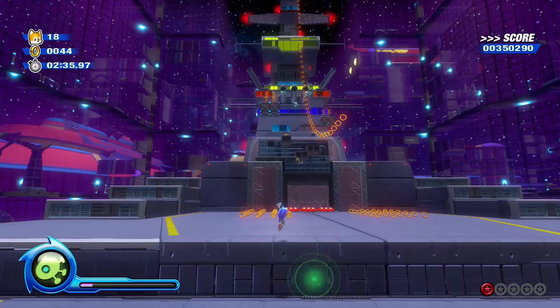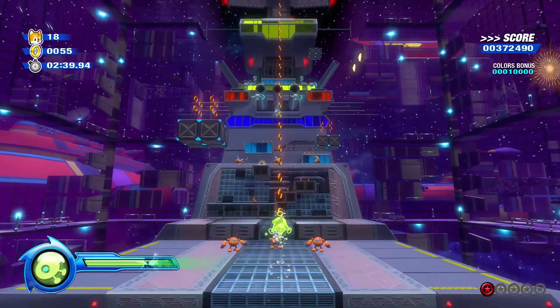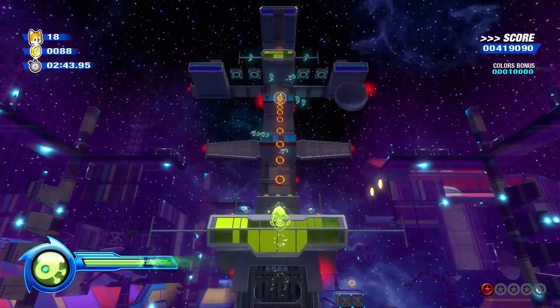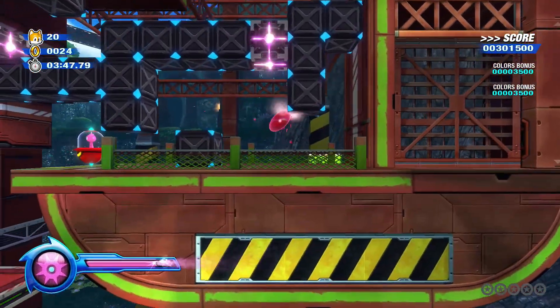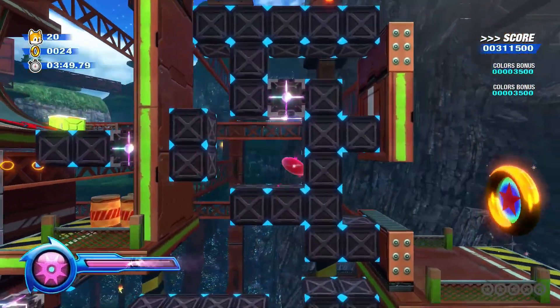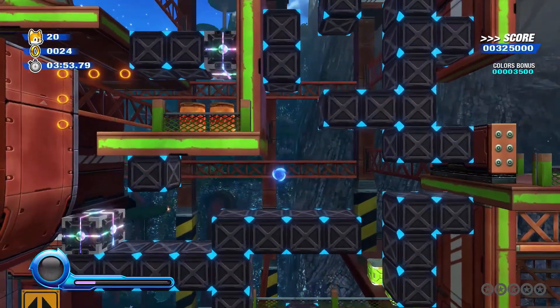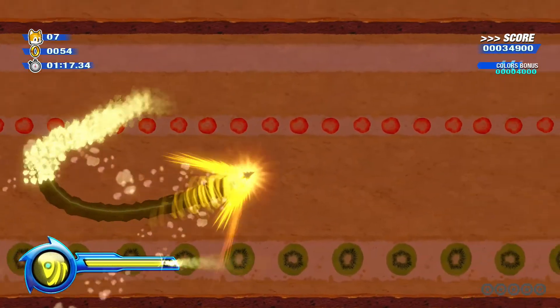The Wisps themselves are fine to use. I have mixed feelings on some of the Wisps having core moves Sonic used to do on his own, like Lightspeed Dash and the Spin Attack. I get it — they have to make the Wisps useful in the context of this game. Tying the Pink and Green Wisp to two iconic Sonic moves gives the devs more time to develop the other Wisps. In theory, the Yellow, Cyan, and Purple Wisp are fine abilities to use.